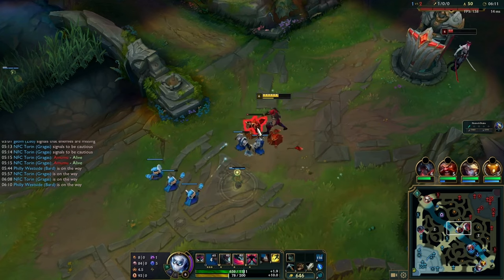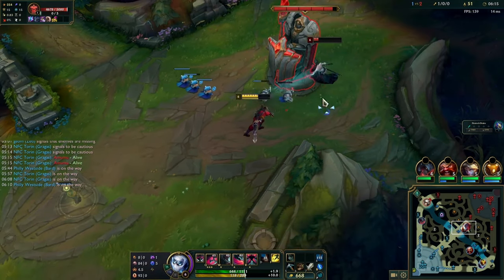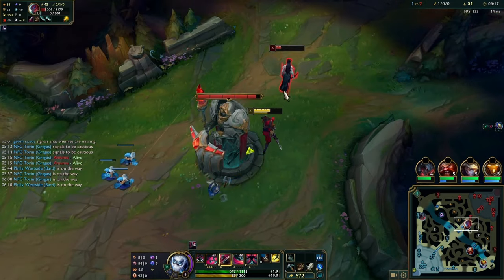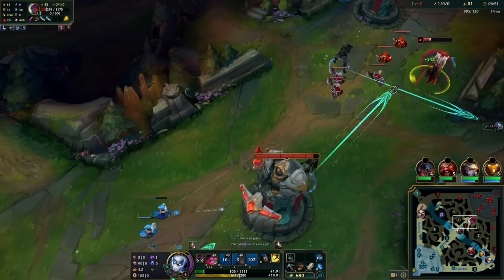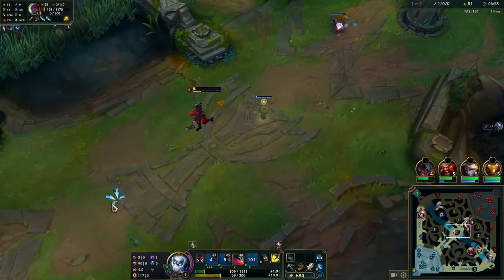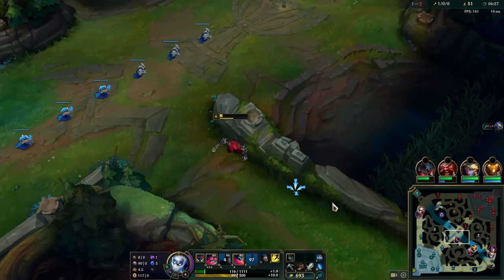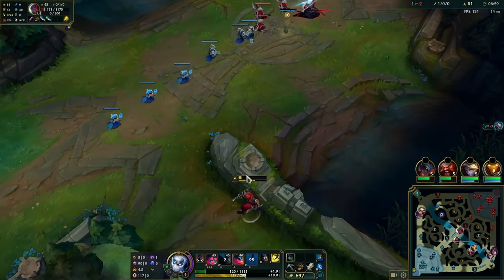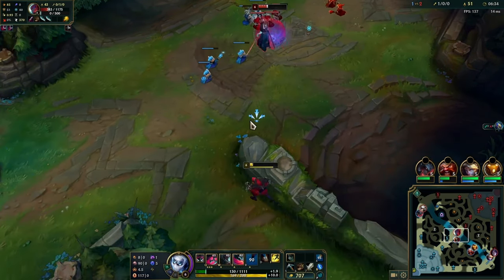Otherwise you'll mess up like I kind of do right here. I walk up and place W backwards, but then I should have just QW and taken it slower. Then I ult and he ults me and I almost die — Nami shows up as well and I lost all my HP. So that's what happens if you're not patient enough, if you don't poke enough before you all in.